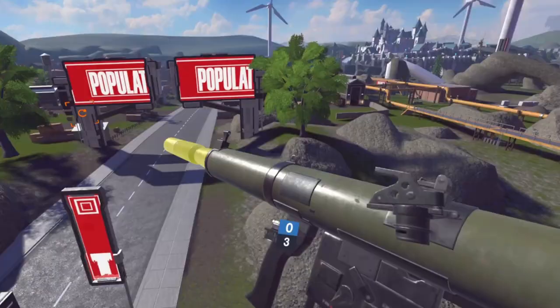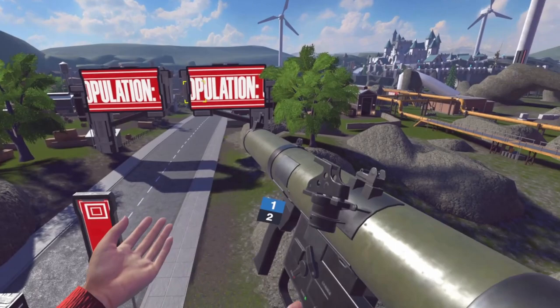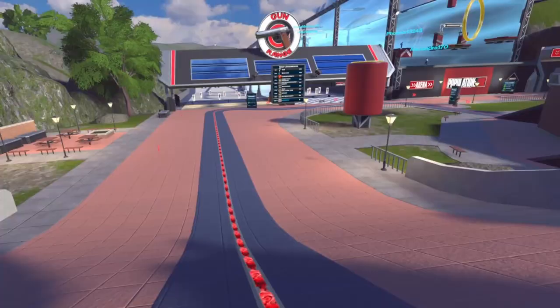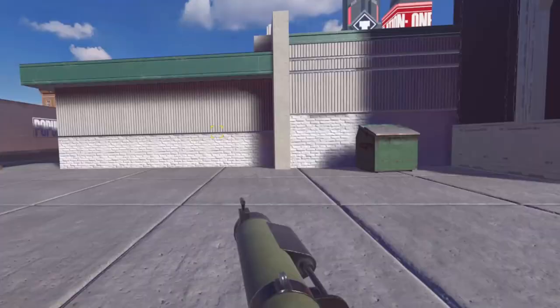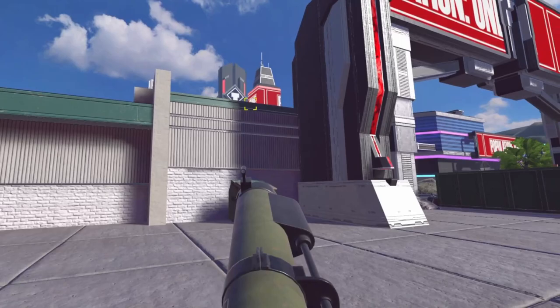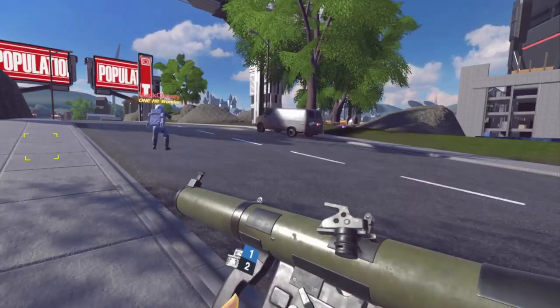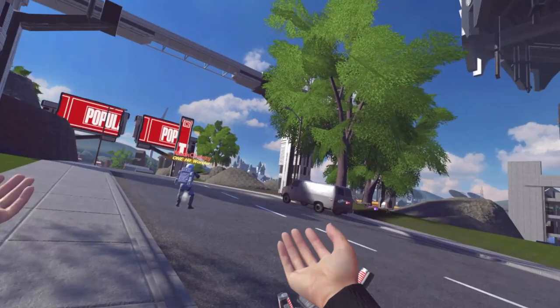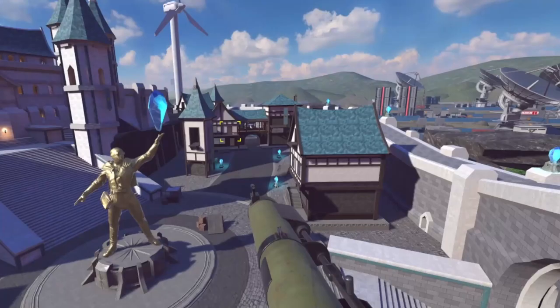Can you shoot it with one hand? Yes, the only thing that differs is the size of the square you see — it's easier to aim using both hands. Does it slow your movement? Yes, same as AWP and M60. Can they bounce like frags? No, they explode on impact. Can rockets collide? Nope. Can you ride it? No, it's not Fortnite. Does it fly in a straight line or has a curve? It seems like it travels in a straight line, so it's very easy to aim.